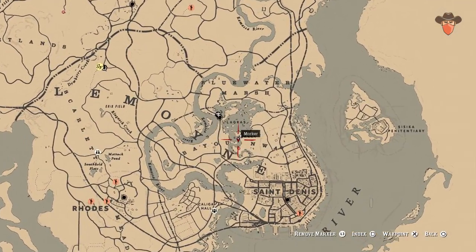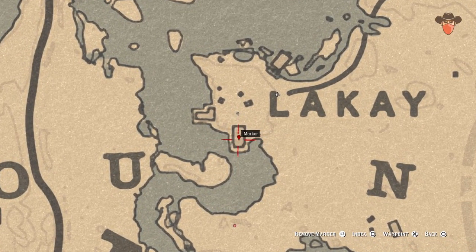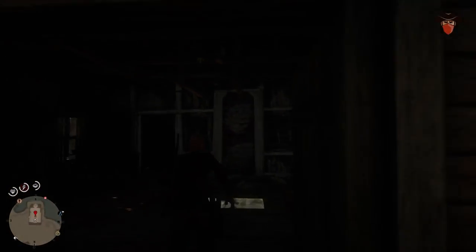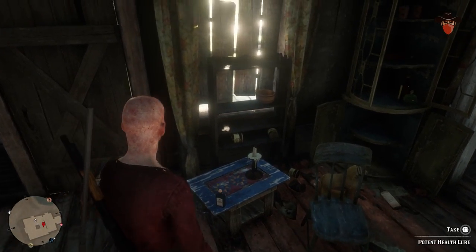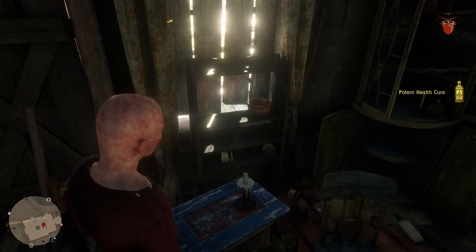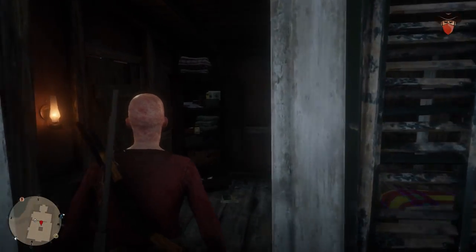Head to La Cay for the next one. Inside the large house you'll find a potent health cure. Go to the next room and check the bookcase to find a potent miracle tonic.